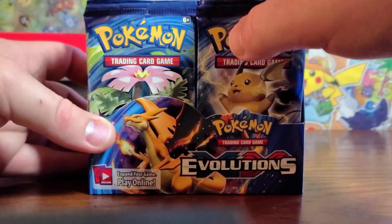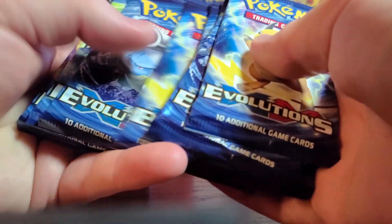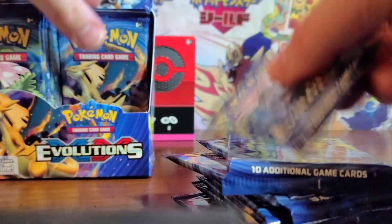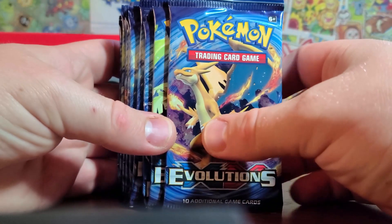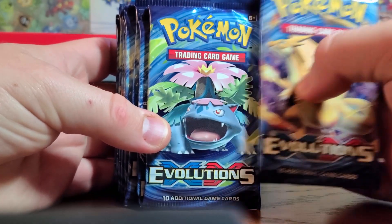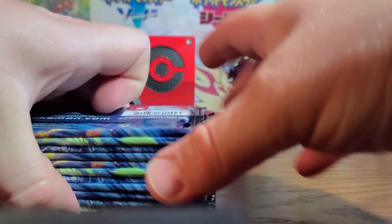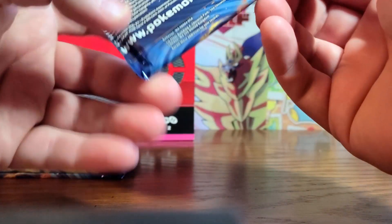We're going to go through 12 packs today. I'm so excited. Look at the Charizard, Venusaur, Blastoise, Raichu — we're going to go through them all and see what we can get. I really hope these are easy opening and I don't have to use the scissors.